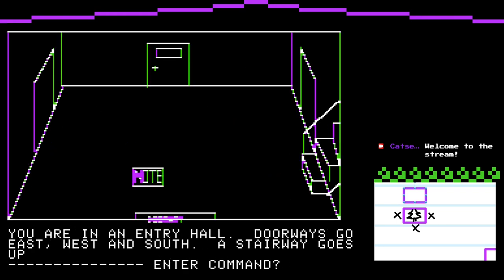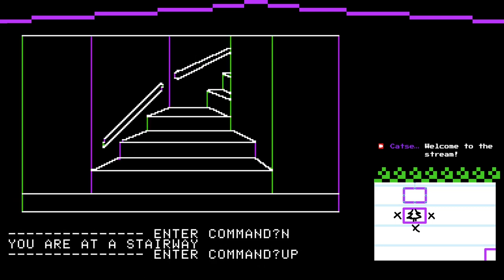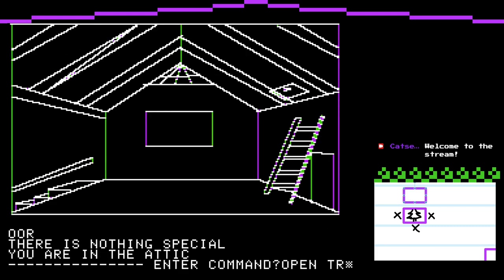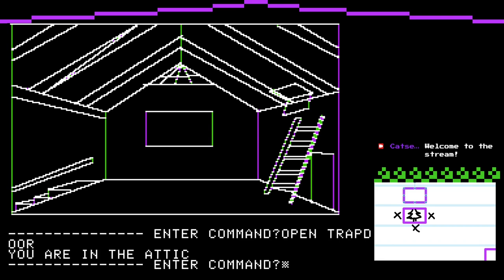Once again, as I say every stream — if anybody knows what the mysterious word is below where the note is, it's cut in half by the screen line on a thin rectangle shape. If anybody knows what it's trying to say, please let me know, because it might be really important. Let's go up the stairs, go north, go up the stairs. Let's look at the trapdoor. Can I open the trapdoor? It was directly above where the ladder was. This is significant progress. Let's save this game.